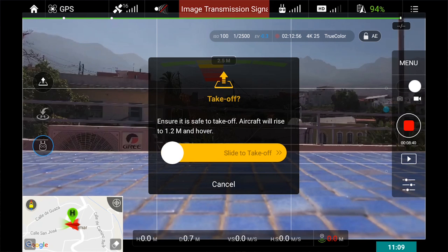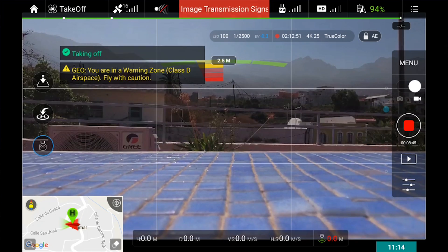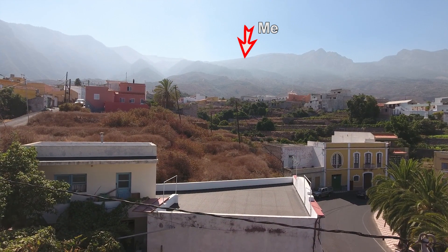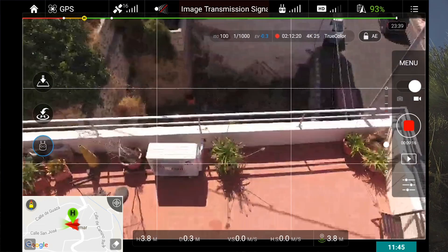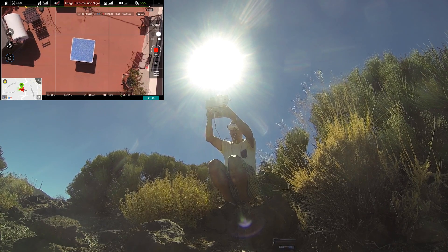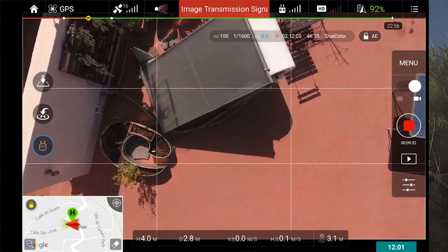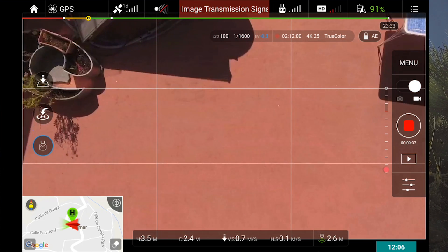Launch it! It's launched — I'm going to go up, higher, higher. I'll put the camera down like this. Still moving — I'm going to go back a little bit and to the left a little bit, then backwards, and now I want to land.